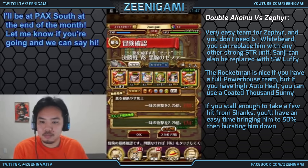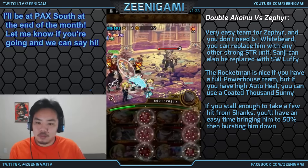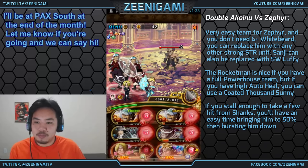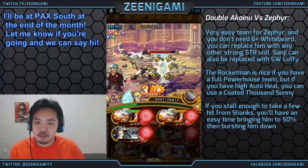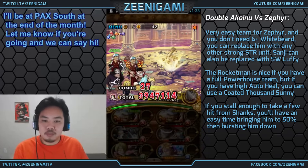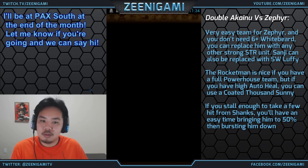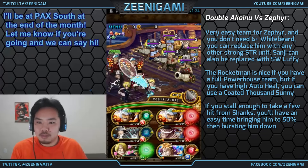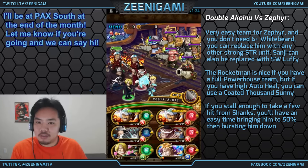The second team we're going to go over is the Double Akainu team, and this is versus Coliseum Zephyr. We're going to be using the Rocketman ship — Tom's Workers' ship. The Rocketman ship is not necessary, but it does help a lot if you're using a team like mine because it gives you some extra healing. With heal return sockets you can take so much damage and heal so easily. If you don't have a bunch of powerhouse characters, you can swap out a few — Whitebeard can be swapped for an Orb Manipulator or a Health Cutter like Hack or Blumenko. And Sanji can be swapped with Stronghold Luffy or any other type booster.